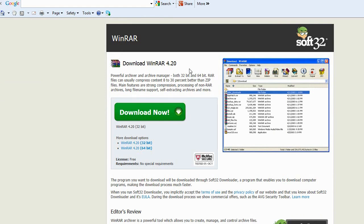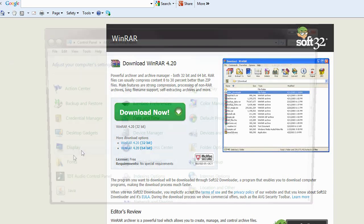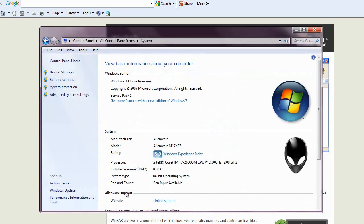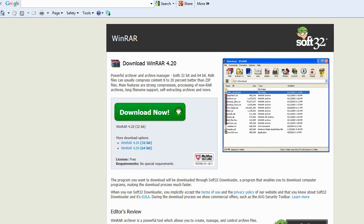You will definitely want a program that does the same thing as WinRAR. There's also 7-Zip, and I'm sure there's another one. Here we have WinRAR 4.2. You're going to want to know whether your computer is a 32-bit or a 64-bit. You can check this by going to Control Panel, then System, and it will tell you System Type. Mine's a 64-bit. If you have a 64-bit, a 32-bit will still work, but the vice versa of that is not true. So I'm just going to get the 64-bit one.